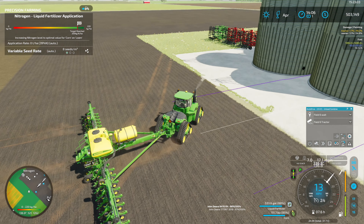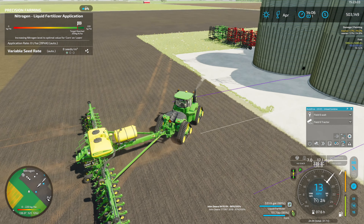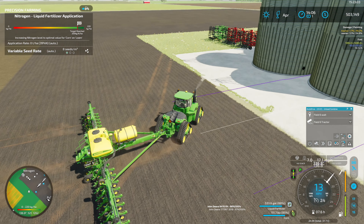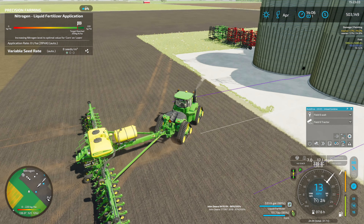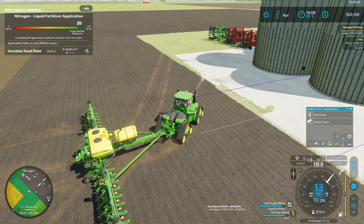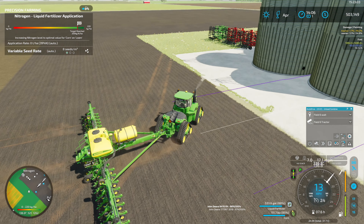We're down to 36 on the seed, so we'll need some more seed fairly soon. Looking at the map, I'd say we're probably over half planted at this point. Now we've got the really long rows to start planting. I did plant two headlands all the way around the outside edge of this field. Speaking of headlands, that reminds me — I should go check and see how our slurry spreader is doing.